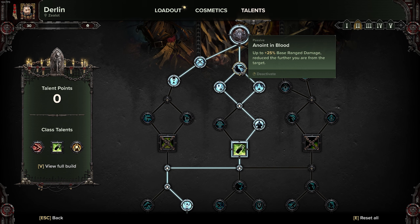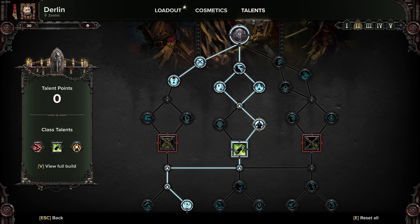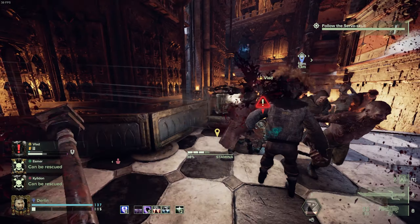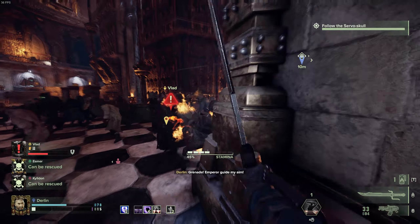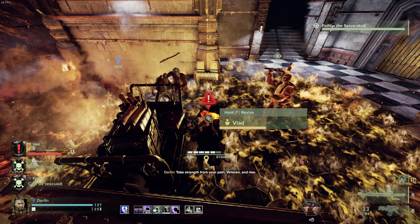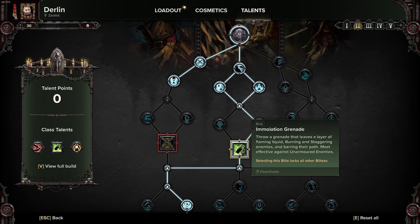Going down the middle, I will take Anointed in Blood, Fortitude and Fellowship, Purge the Unclean, Restoring Faith, as well as the Immolation Grenade. The Immolation Grenade is a molotov that creates a small pool of fire that does burn damage over time. It's good for dealing with patrols, getting yourself out of sticky situations, as well as reviving teammates when they're down.